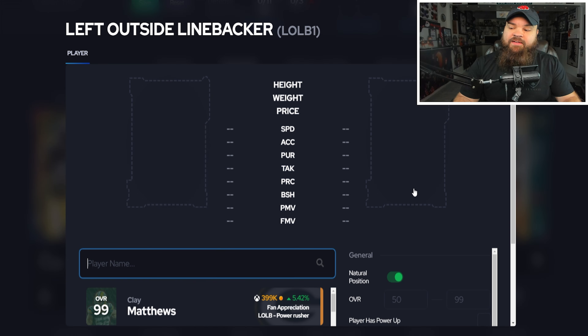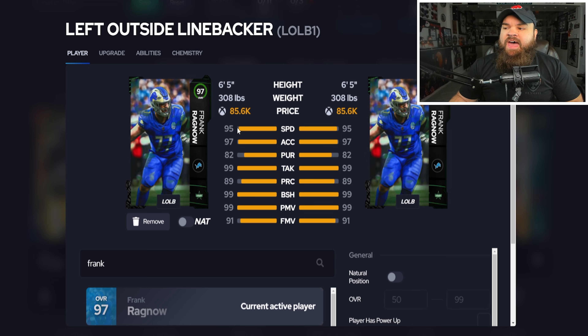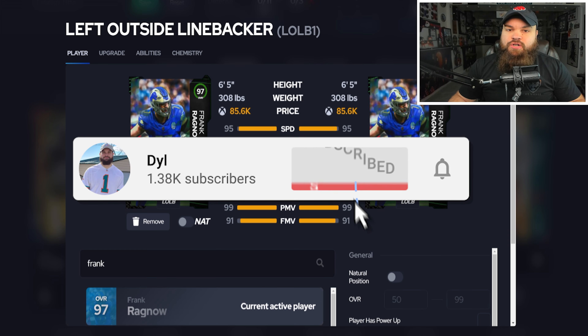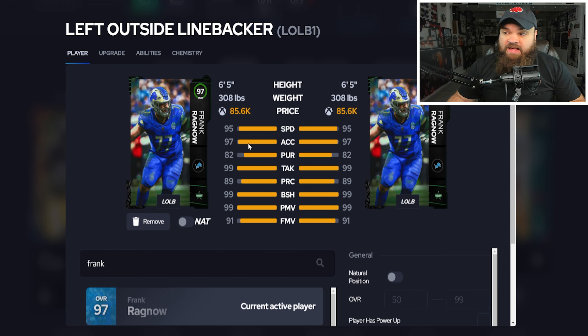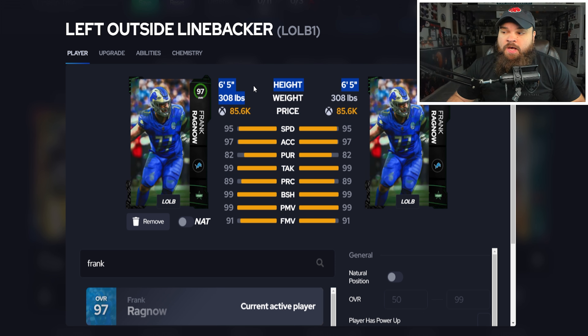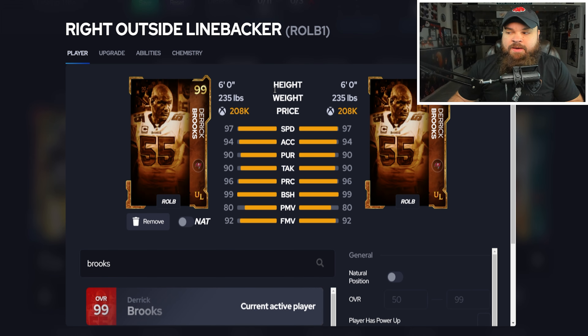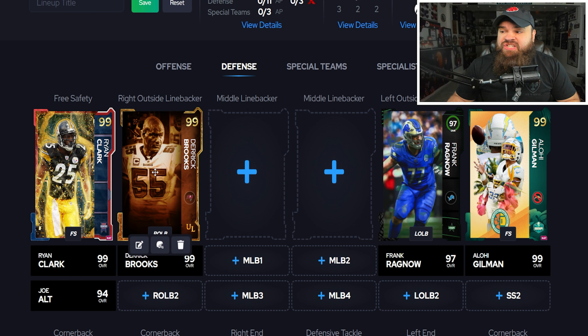At left outside linebacker, we have Frank Ragnow — a little under 100k. He gets secure tackler, mid zone knockout, and lurk artist all for zero AP. At 308 pounds he moves like it, but his abilities are way too good to pass up for the price. At right outside linebacker, Derrick Brooks at around 200k gets the same exact ability combo — lurk artist, mid zone, and secure tackler — but moves better at 97 speed. I really like Derrick Brooks.